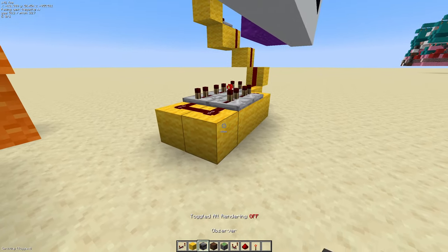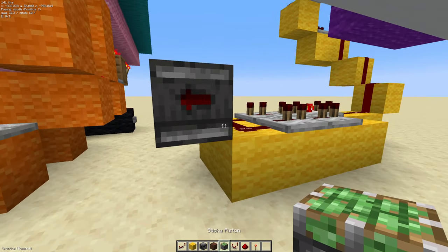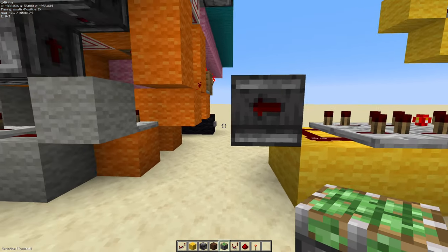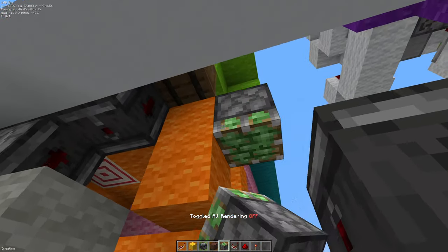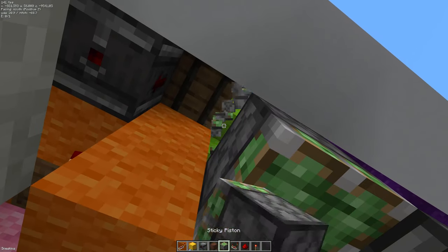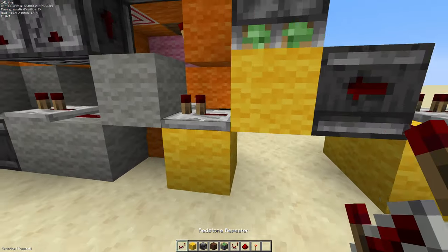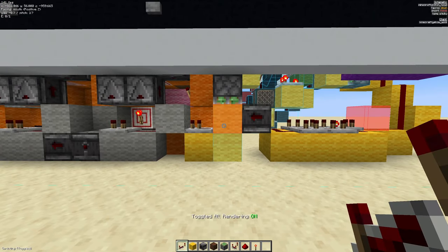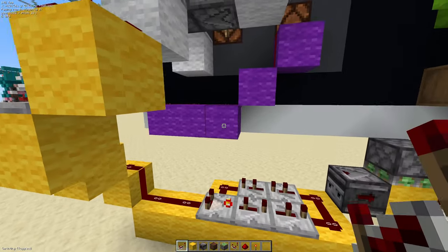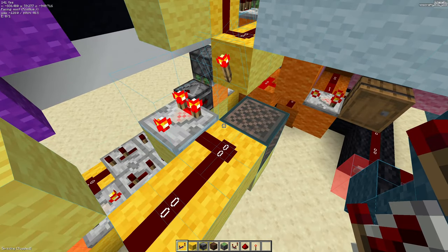Over here, take an observer output. We also want to be able to turn the timer off instantly once it reaches zero, so we'll need a little switch here using a piston. Place a block here, another block here, and a repeater going into it. Next up, we're going to make the ringtone portion of the clock, which will make a dinging sound as the clock goes to zero.